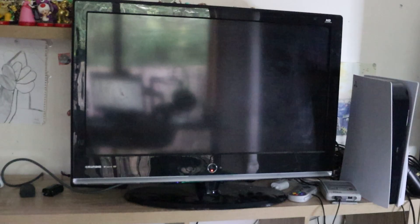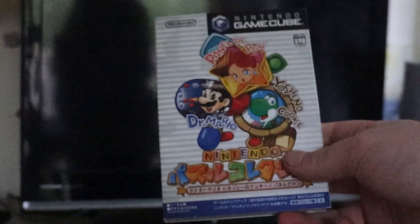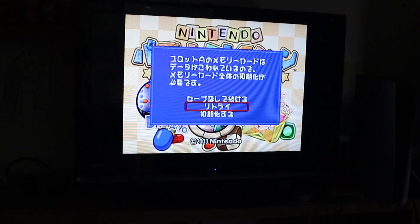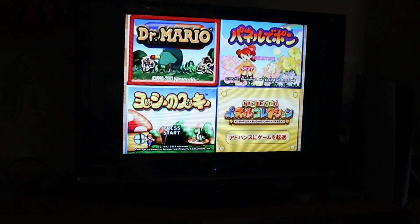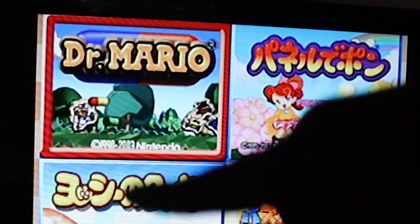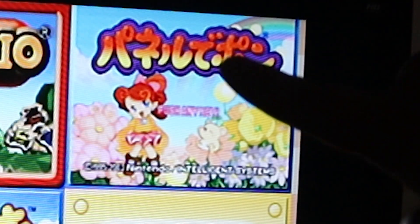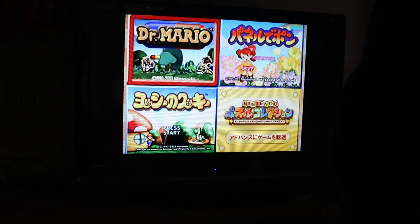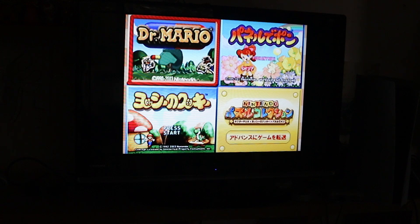Let's figure this out. I will say this copy of the game sometimes works and sometimes doesn't, so I kind of hope it works now. Gamers, we did it — we got the game to launch. I don't know what that says, it's corrupted. Now let's find out. As you can see, the top one is Dr. Mario, then Panel de Pon, Yoshi Cookie, and I don't know what the fourth one is. Transfer Games to Advance — so this is where we need to go.